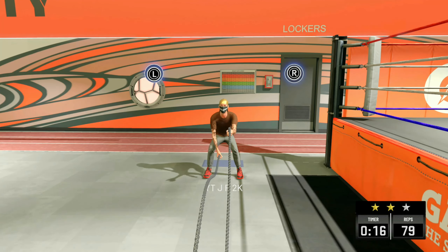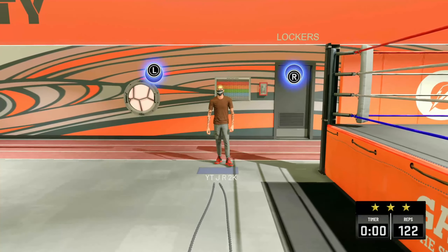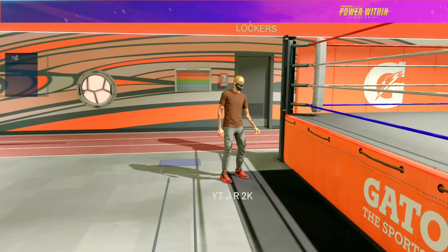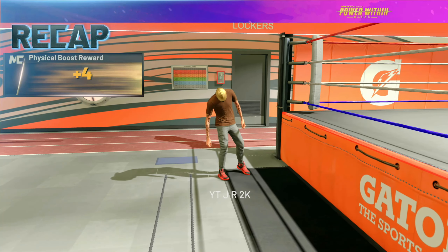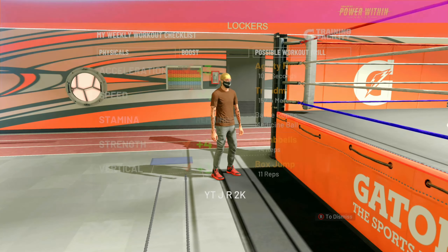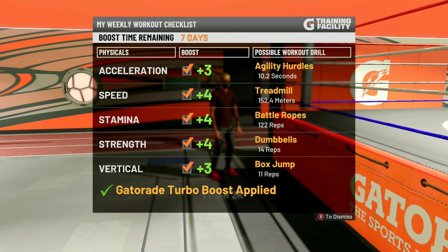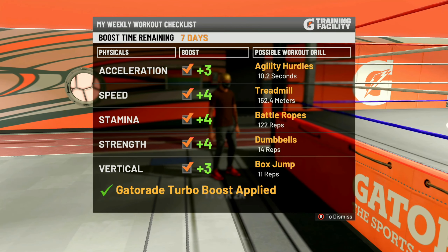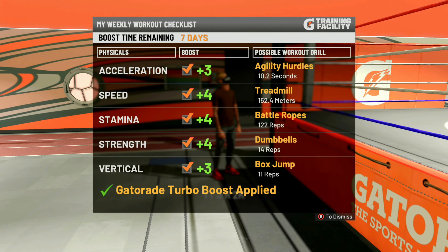If you do mess up, just close out the application — but make sure you close it before the drill is finished. If you do it too late, it won't let you repeat the drill. This is how you can get all of your attributes extremely easily, plus you'll get your Gatorade boost, which is extremely important. The only other way to get Gym Rat on current gen is to either hit level 40 or win the playoffs on that player. This glitch is much easier and you only have to worry about doing it every week or so.